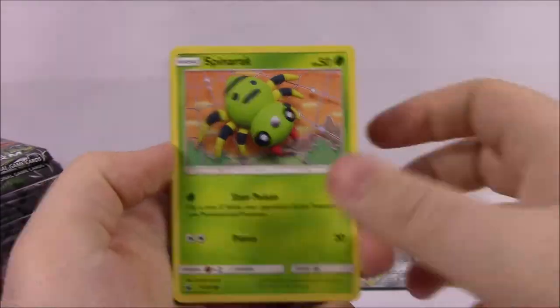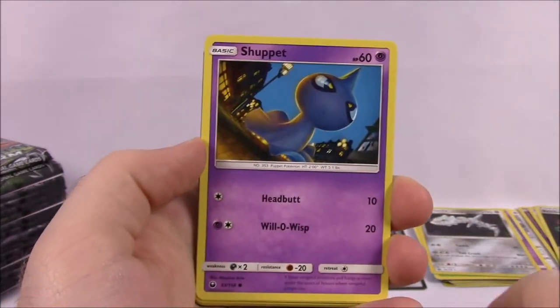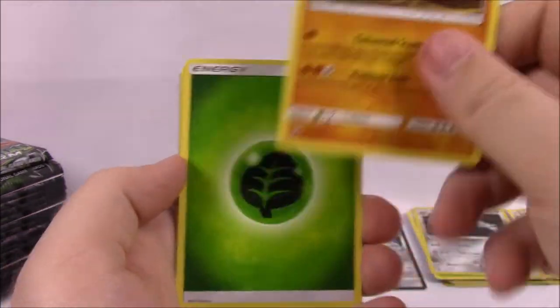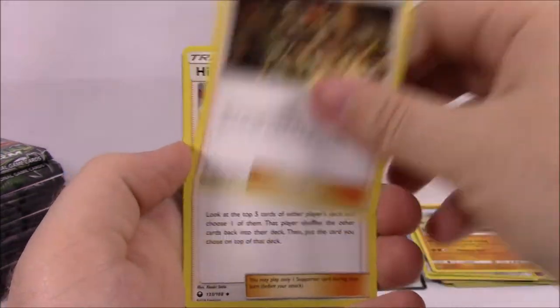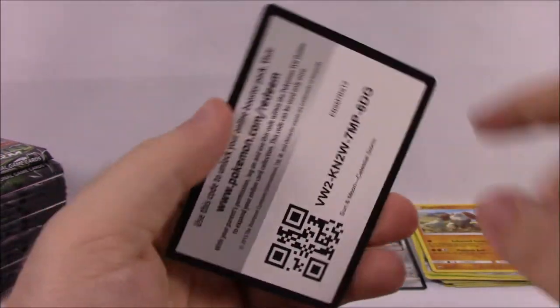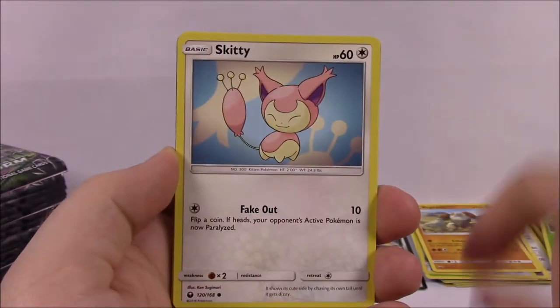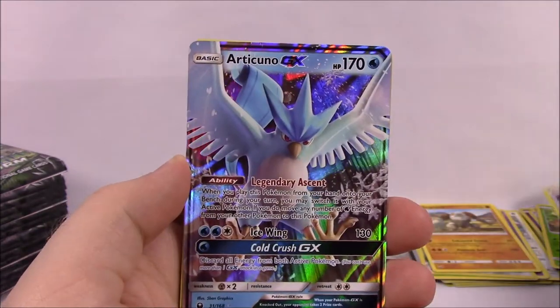Starting on our second half now. We've got Spinarak, Torchic, Slakoth, Shuppet, Trico, Tropius Reverse Holo, and a Regirock non-holo as our rare. Grass Energy, Metang, Apricorn Maker, Hiker, and the code. Next we've got Beldum, Lotad, Seedot, Skitty, Alolan Rattata, and an Energy Recycle System Reverse Holo.